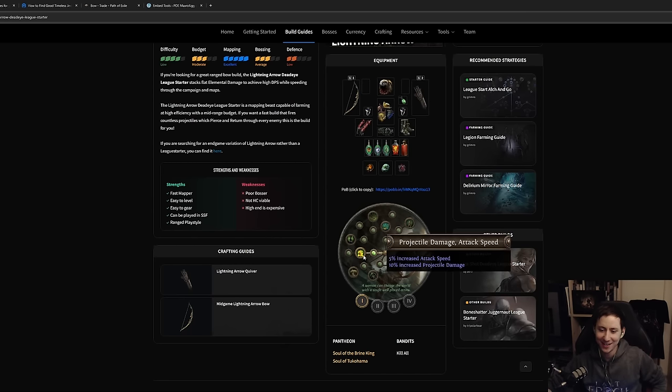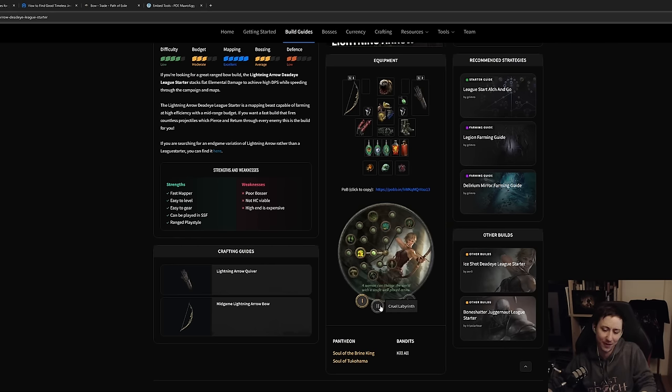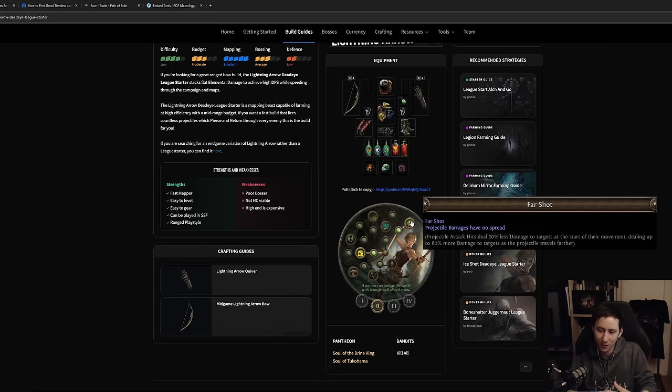For ascendancy, you're going to be a Deadeye. Start with Gathering Winds because it gives you action speed, which is a multiplier for all your other action speed stats — like movement speed and attack speed. With fully stacked Gale Force — 20 action speed — if I have one attack per second, it becomes 1.2. Similarly, 100 movement speed gets an additional 20 from this. The more movement speed you already have, the more value you get from Gathering Winds. It's a great leveling tool, boosting your damage and movement speed substantially.